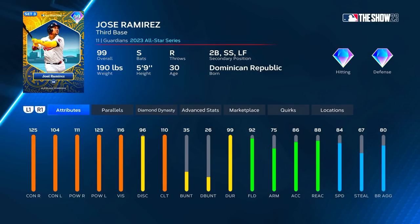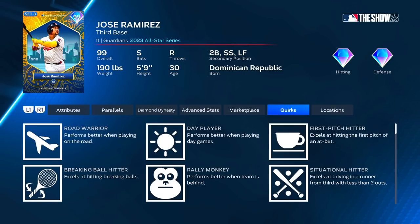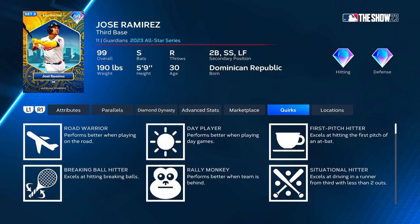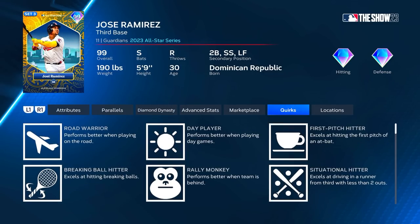He has the speed and reaction to cover ground in left field and any infield position. He has the durability quirk so we'll get a boost in contact and clutch. His quirks are Road Warrior, Day Player, First Pitch Hitter, Breaking Ball Hitter, Rally Monkey, Situational Hitter, and Bad Ball Hitter. The only quirks he's missing that I love are Unfazed, Two Strike, and Dead Red — but besides that he's got every quirk.